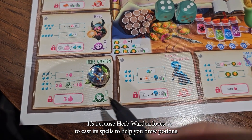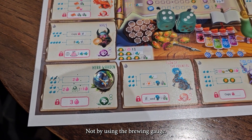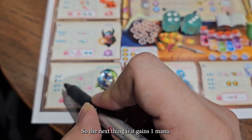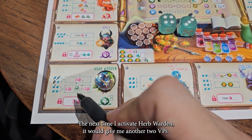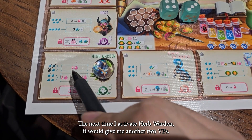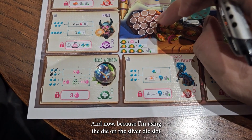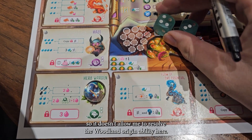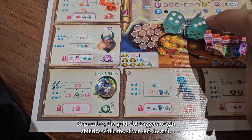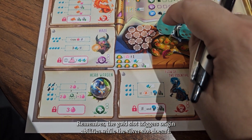This is because Herb Wallen loves to cast his spell to help you brew potions, not by using the brewing gauge. So the next thing is: gain 1 mana. The next time I activate Herb Wallen, it would give me another 2 victory points — I'm looking forward to it. And now, because I'm using the dice on the silver dice slot, it doesn't allow me to resolve the Woodland origin ability here. Remember: the gold slot triggers origin abilities while the silver slot doesn't.